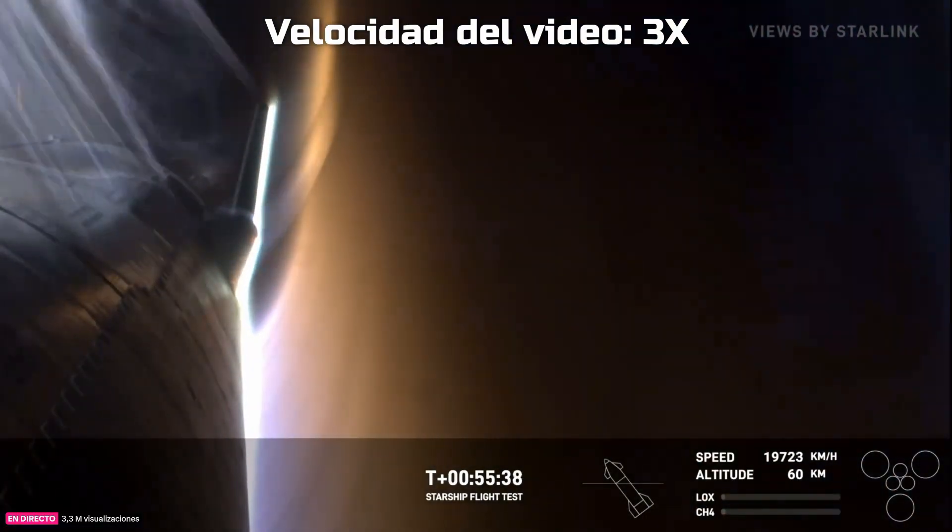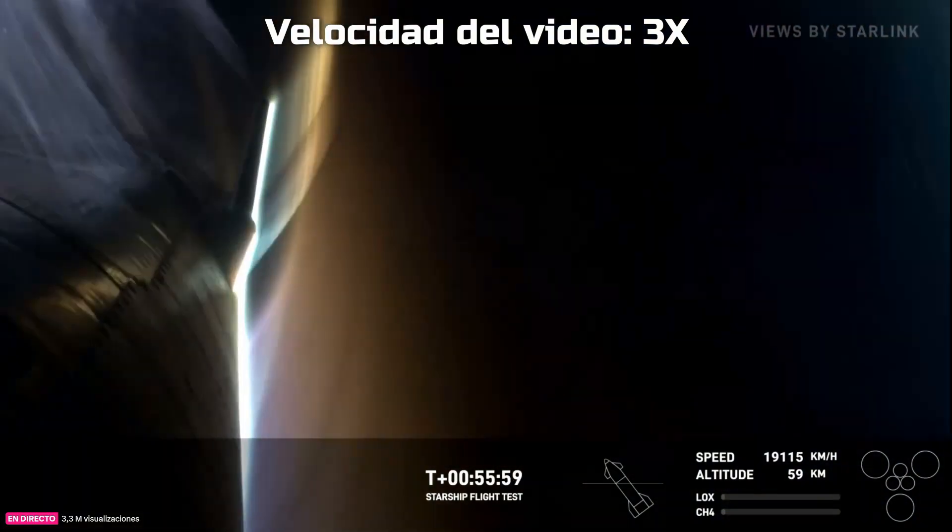Looks like we're still on a good trajectory. If you're seeing little camera moves, that's the flap moving as it continues to maintain the attitude of the vehicle as it re-enters. We've got sensors inside the ship — down at the very aft end where we intentionally have some missing tiles — looking at just how hot it's getting around there. We intentionally put those in essentially the least critical part of the heat shield, where a breach wouldn't be critical for actually making it through re-entry and landing.